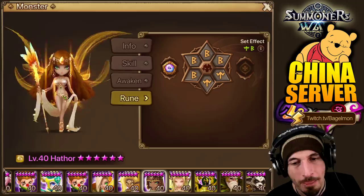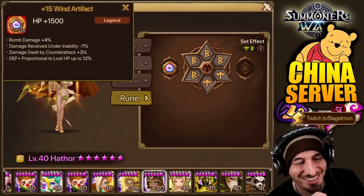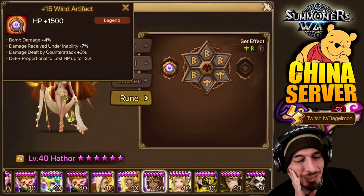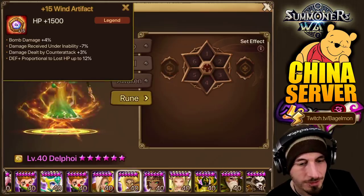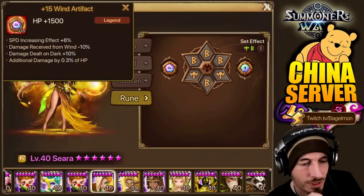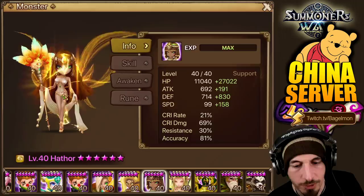Let's take a look at what we have on Hathor. Do you think she's going to have speed under inability effects? Because she's usually the culprit of the inability effects. Bomb damage — is this the bomb damage? Oh my god. Damage received under inability — wait, what? I feel like I'd put that on Ciara. And there's extra damage dealt on Dark, which doesn't really matter. Let's take a look at Hathor's runes — speed, HP, HP. Nice five-star runes on Hathor.